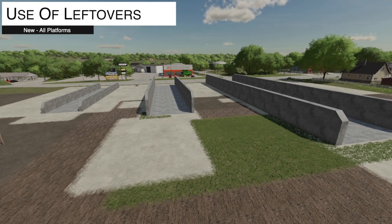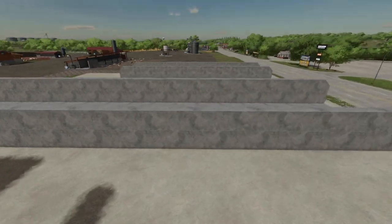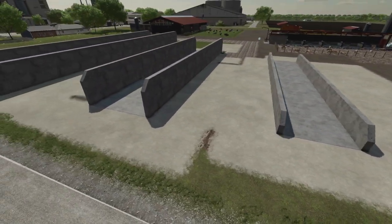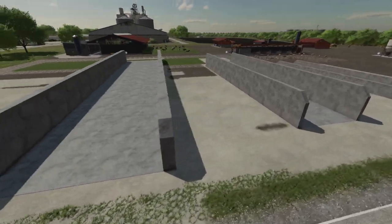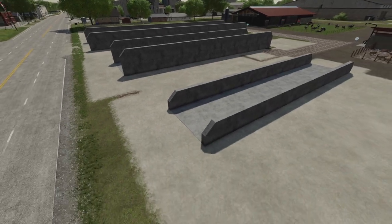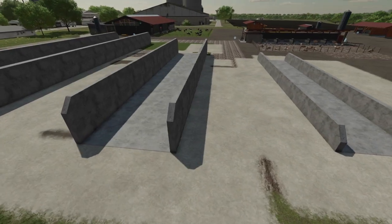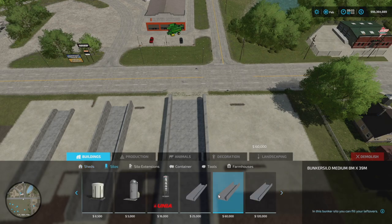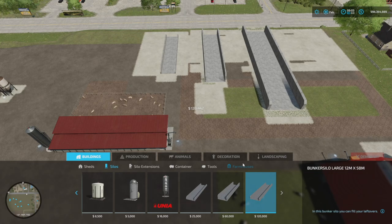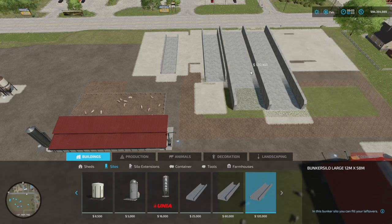The Use of Leftovers mod looks like three normal silos beside a pigs and cattle area. You can fill them with wheat, sorghum, oats, or normal grains, and when you tip them in they magically turn into chaff, which you can then process further. Find these under Silos at the very end — three different sizes available. The capacity isn't listed but they do snap together, which is handy if you want to make a whole row of bunkers.